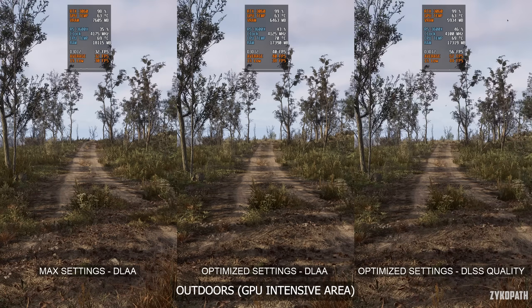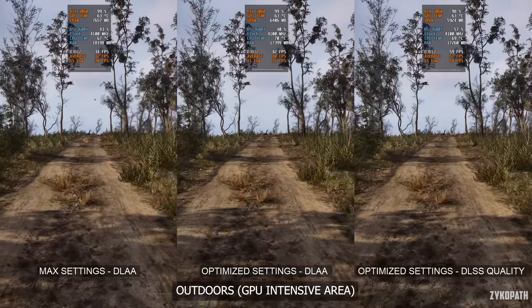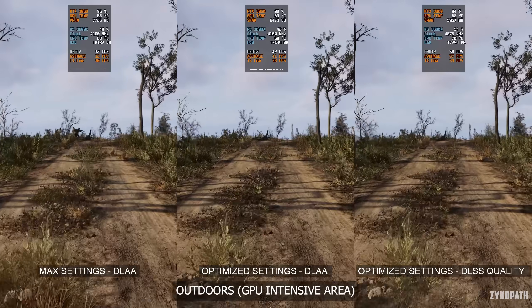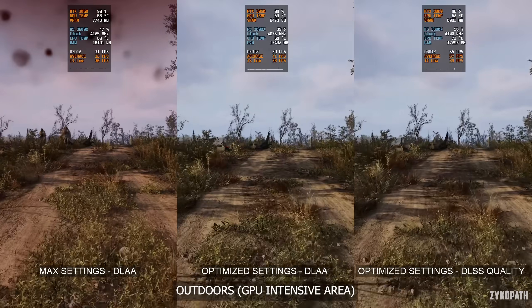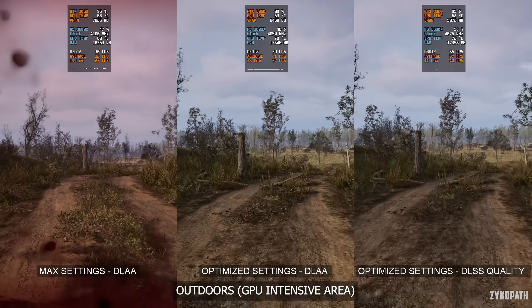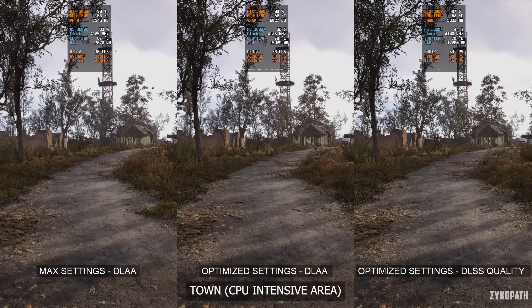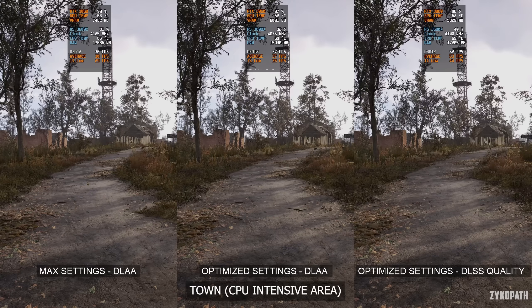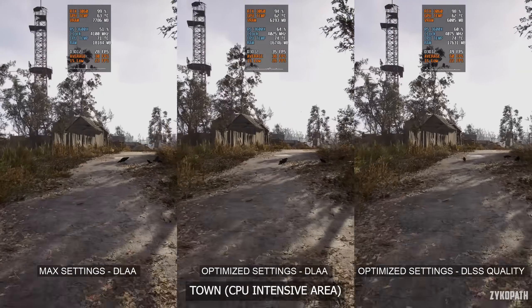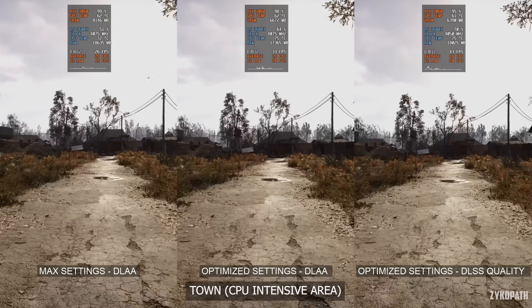For the performance comparisons, let's start with the more GPU-intensive test. Going from max settings to optimized settings at native 1440p only had a minimal improvement to frame rates, but we are now comfortably above 30 FPS and lowered VRAM usage by 1GB. Using DLSS quality made a significant increase to FPS, where frame rates further increased from an average of 41 FPS to 57 FPS, and VRAM usage decreased even further. But in CPU-intensive areas, even at max settings at native 1440p, the GPU is still waiting on the CPU at under 30 FPS at times, and using optimized settings at native 1440p only made a small improvement.